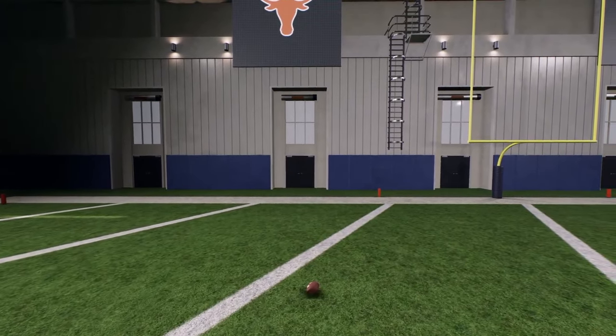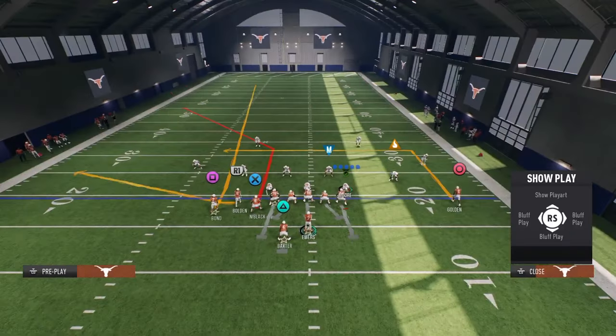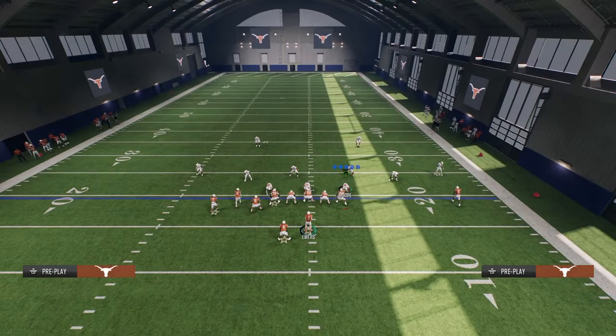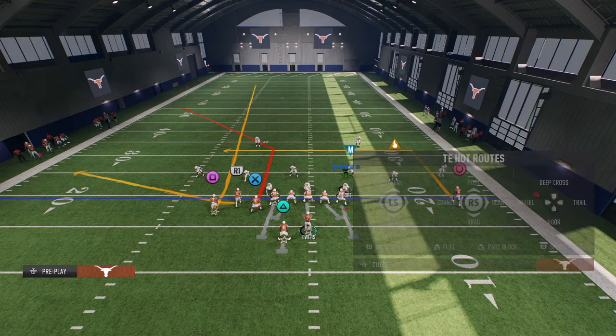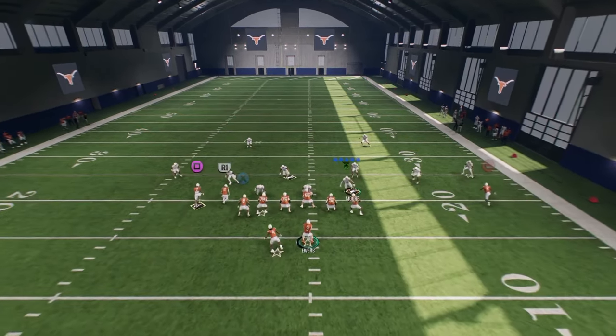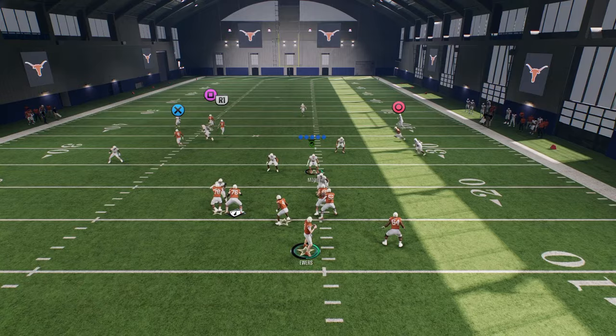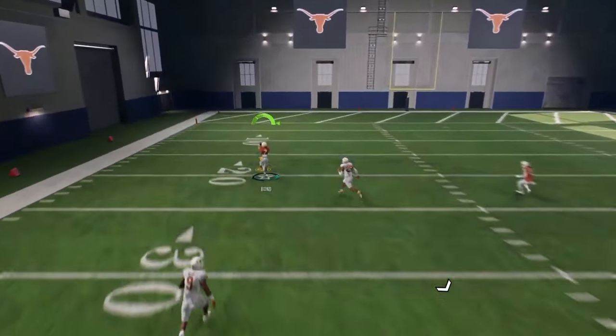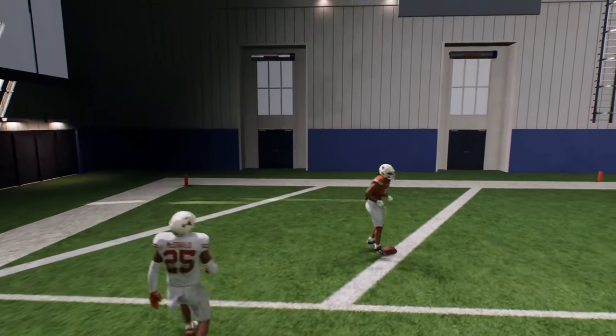Again, we are running this with our Bunch to the wide side of the field. The next coverage we're going to cover is Cover 3 hard flat, which is a very popular coverage right now, and it's going to get burned even worse than Cover 4. The reason it's going to get burned worse is because this tight end corner is going to pull that outside third down. And when he does, you'll see that this deep glitch fade is wide open for a touchdown.